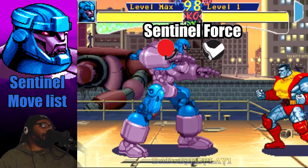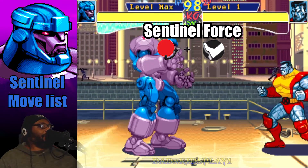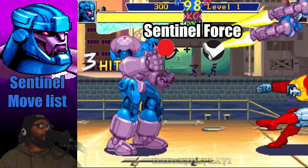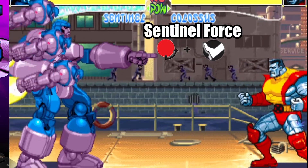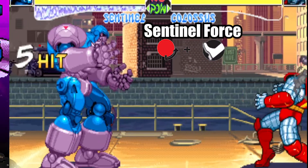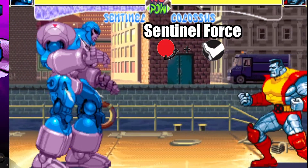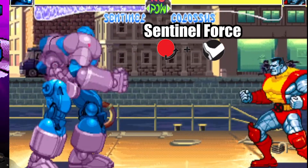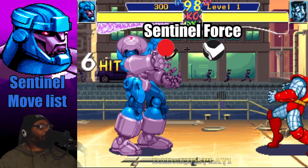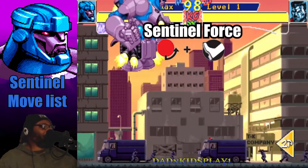Another Sentinel attack is called the Sentinel Force, done with a quarter circle forward and a kick button. The light kick version makes the force go directly toward the opponent. The medium kick version makes it go straight across. The fierce kick variation allows the Sentinel Force to drop bombs on the opponent — you can release the bombs immediately by tapping the button, or delay them by holding the fierce kick button. You cannot do the Sentinel Force in midair.